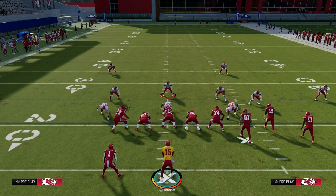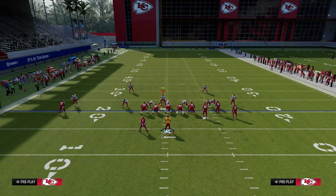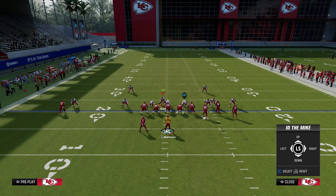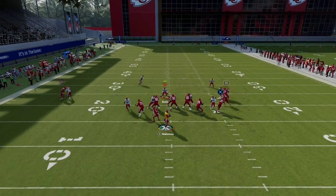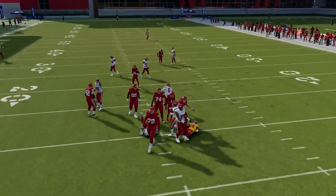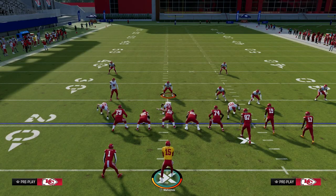The easiest way to block this blitz: keep your user down, slide your line away from the running back, block the running back, and ID the corner on the right side. You'll see the blitz gets blocked — we do get shedded because practice mode is goated — but we're able to block the blitz, and that's the main piece of this.